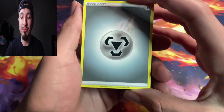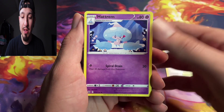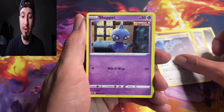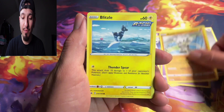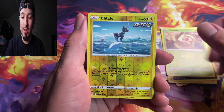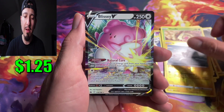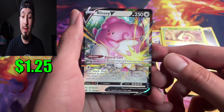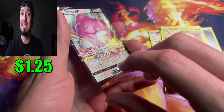Let's see what we could do. We got Steel Energy, Path to Peak, Hatrem, Laron, Shuppet, Kubfu, Blitzel, Qwilfish, Weedle, Blitzel again — and oh okay, we get a Blissey V! We'll take that, because guess what, we didn't get a hit at all last time. We'll take a Blissey V, no doubt.